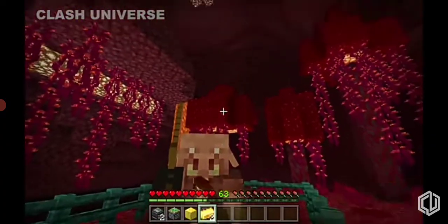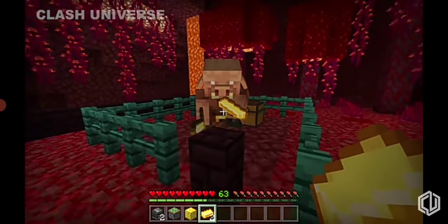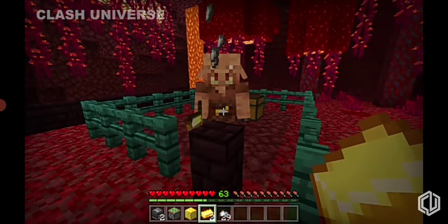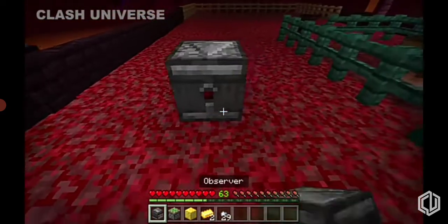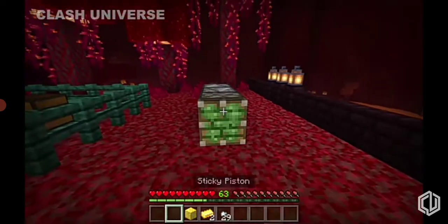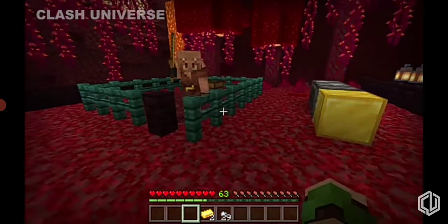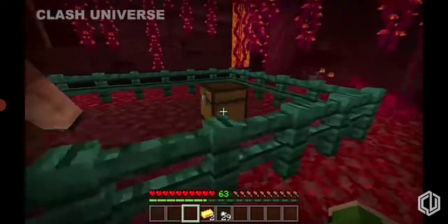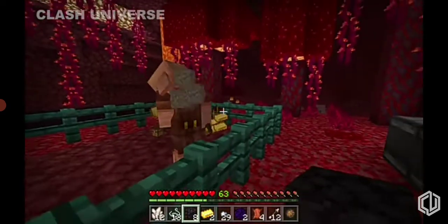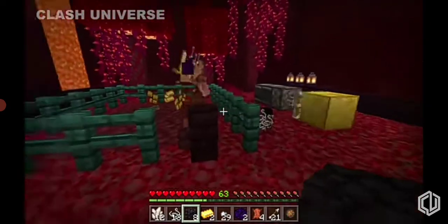Piglins give random items in return for gold, but this is a time-consuming process, especially if you want to exchange a full chest of gold. Here's an easy solution: place two observers facing each other and a sticky piston behind one of them, then just place a gold block. As you can see, the piglins work a lot faster now. This works only on the Bedrock Edition.